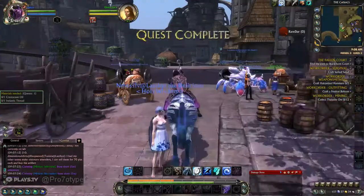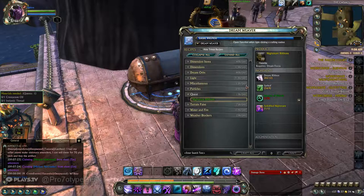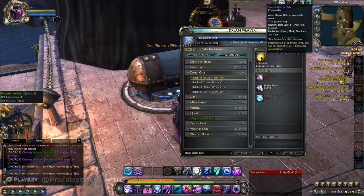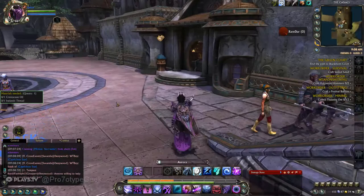The last profession is Dreamweaver, which is dimension-specific. It makes stuff for dimensions, but it also has a couple of items kind of like runes called Dream Orbs — they give stat bonuses. And if you want to make Dimension keys to sell to other people, you can do that too.